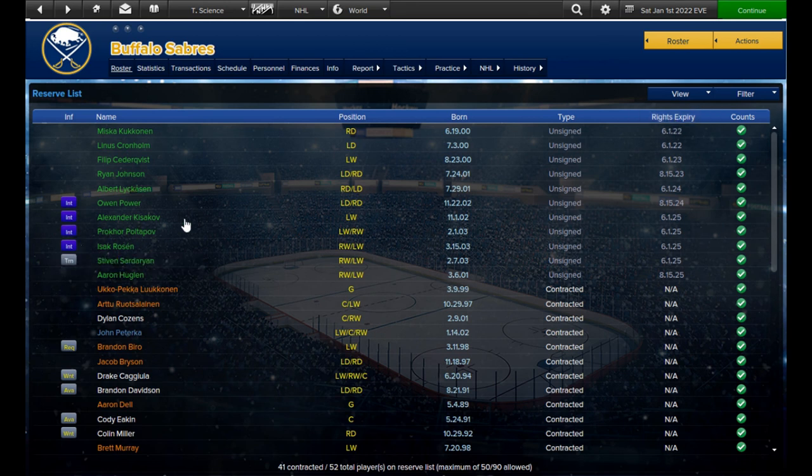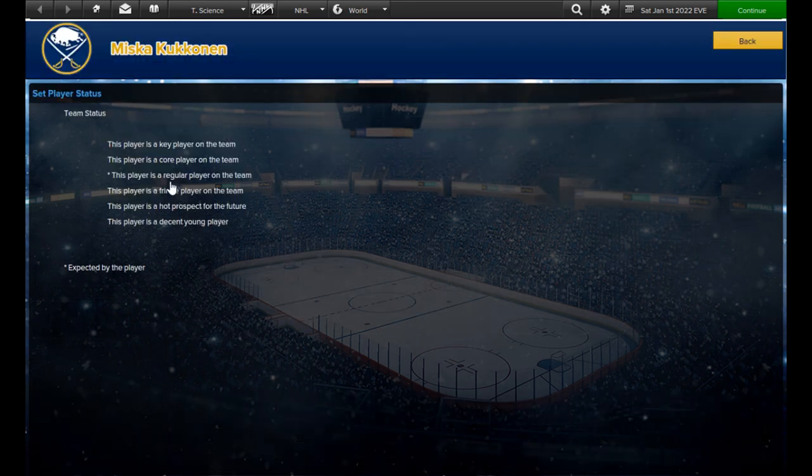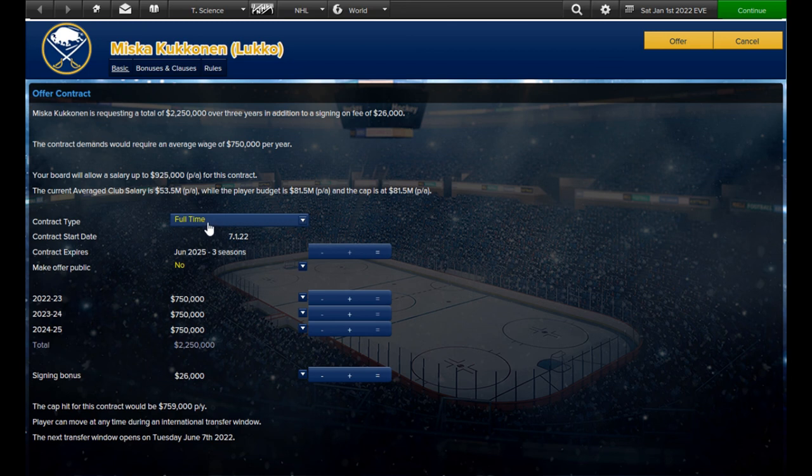On January 1st or thereabouts I start signing the next batch of drafted prospects. There's no standouts this year, but next year there'll be Owen Power who I'd noticed has been improving his speed, which was the one bit of criticism I had about him.